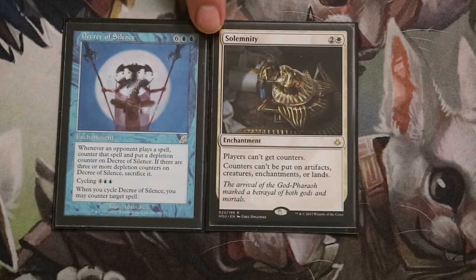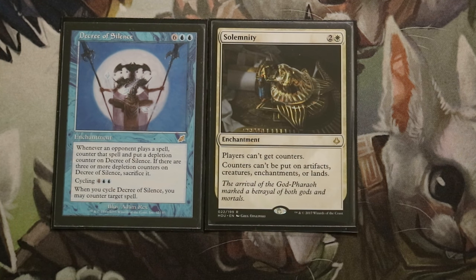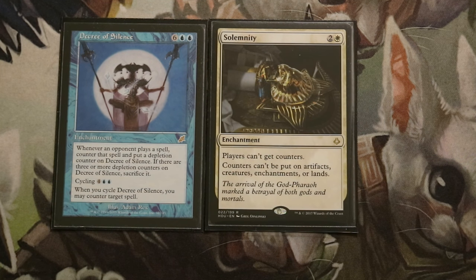Here is Decree of Silence together with Solemnity. Decree of Silence reads: whenever an opponent plays a spell, counter that spell and put a depletion counter on Decree of Silence — if there are three or more depletion counters on it, sacrifice it. You can also cycle it to counter a spell. Solemnity prevents counters from being placed on artifacts, creatures, enchantments, or lands, meaning Decree of Silence will never get depletion counters and will exist forever, countering every single spell your opponents play.